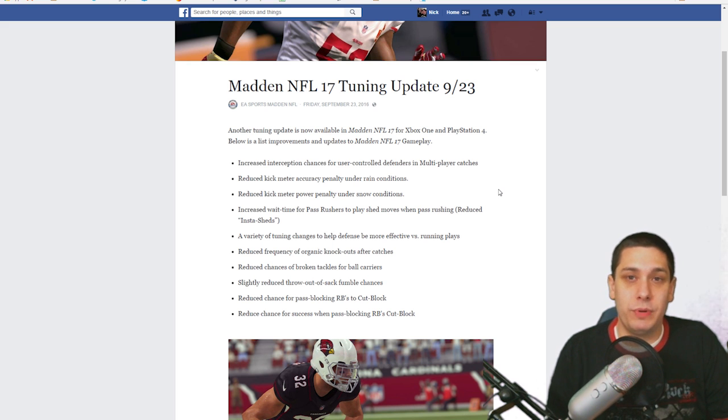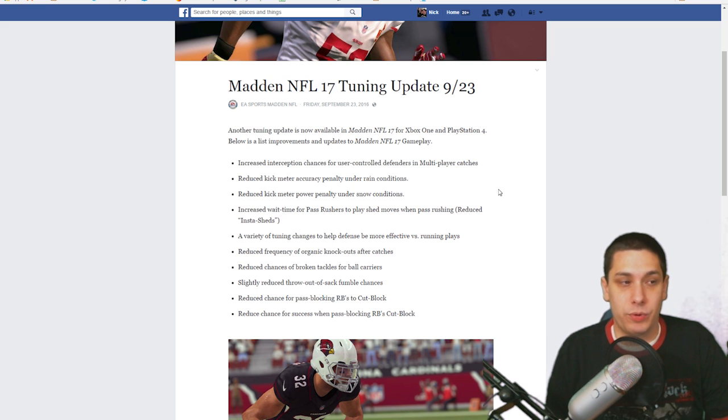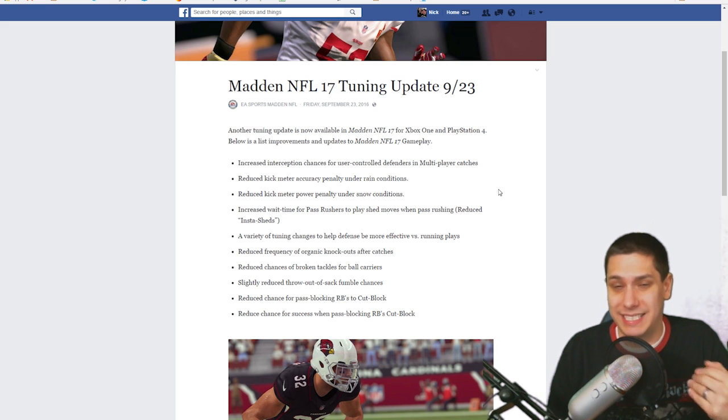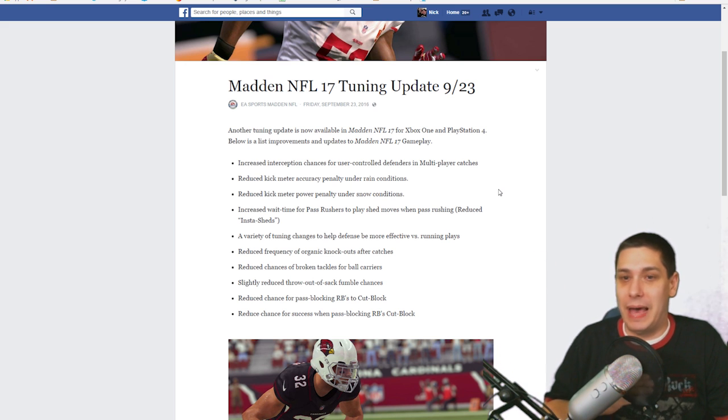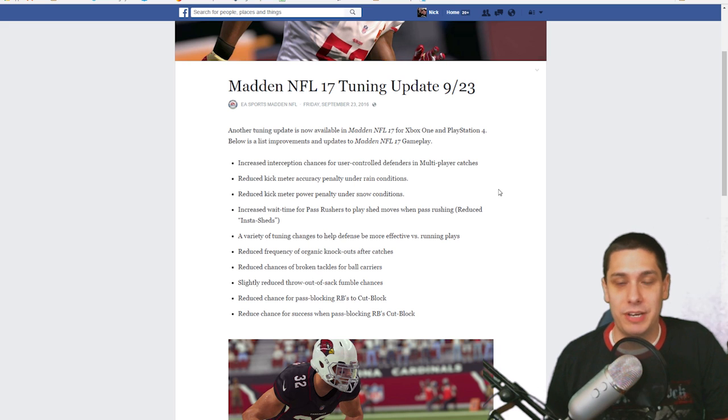The second and third things both have to do with the kick meter. The accuracy was being affected pretty heavily by rain and snow conditions. They reduced the penalty that you get for being in rain and snow when you're kicking field goals. My personal opinion is that the kick meter needs to be made a little bit easier just in general online. I don't really miss extra points or field goals when I'm playing by myself, but when you play online, even just a slight bit of lag completely screws up your kick meter. There are times where you kick it, it goes all the way to the top, doesn't register the button press, and then you kick it like six yards out of bounds. So unfortunately there are still some issues with kicking.